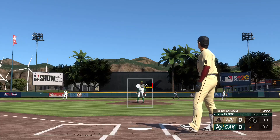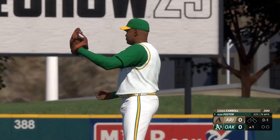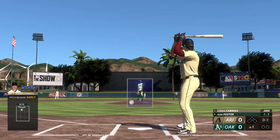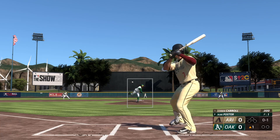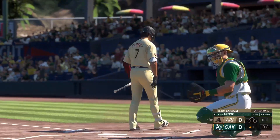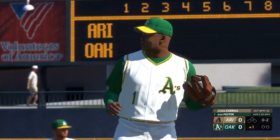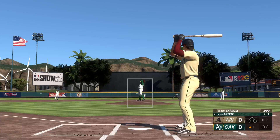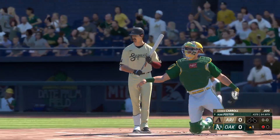Corbin Carroll leading things off and takes a strike. Foster comes to the plate — foul ball. Foster winds and fires — got him looking, that's a strikeout.